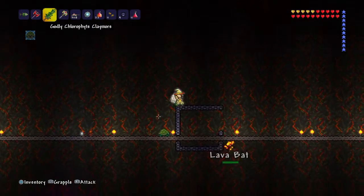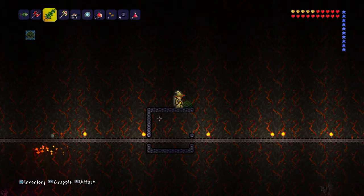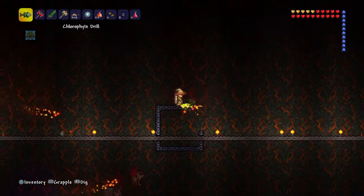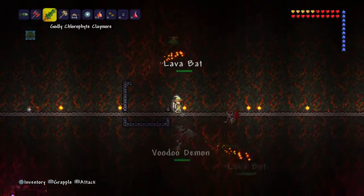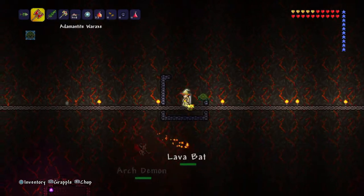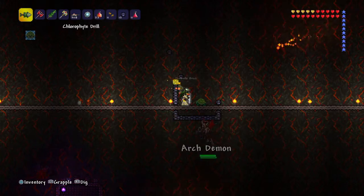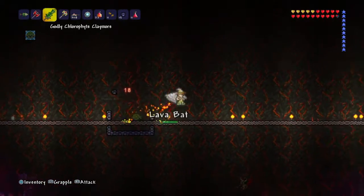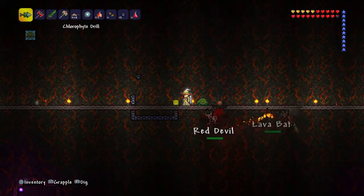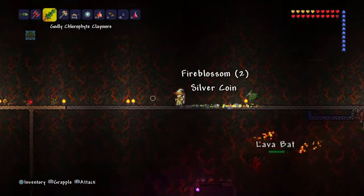You can also get the Clockwork Assault Rifle and the Laser Rifle from the Wall of Flesh. When you defeat the Wall of Flesh it will automatically activate hard mode, which makes the game significantly more difficult and starts spawning even more enemies. As you can see the Arc Demon right below me — that is a hard mode enemy you will not see until hard mode is activated.